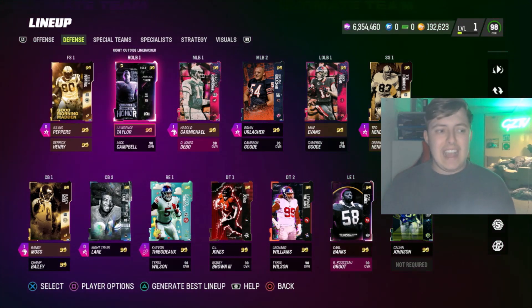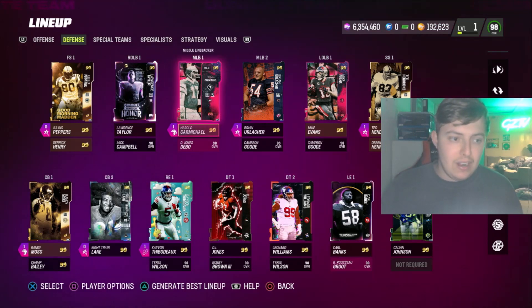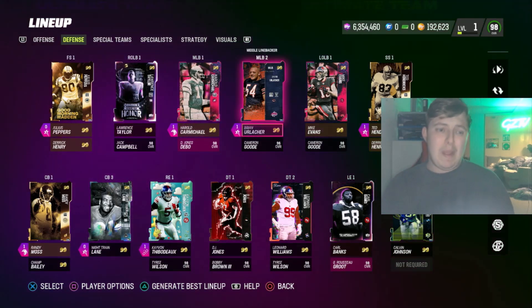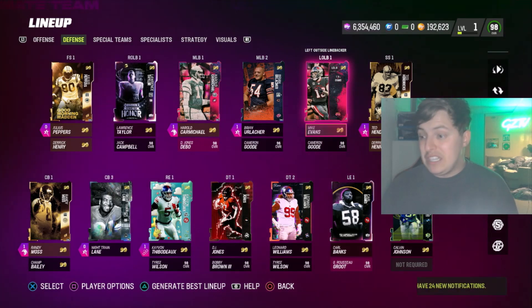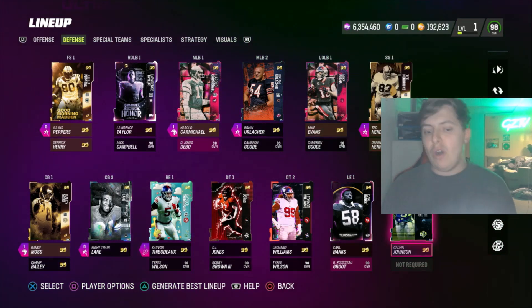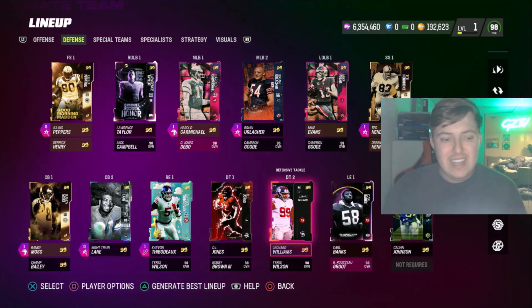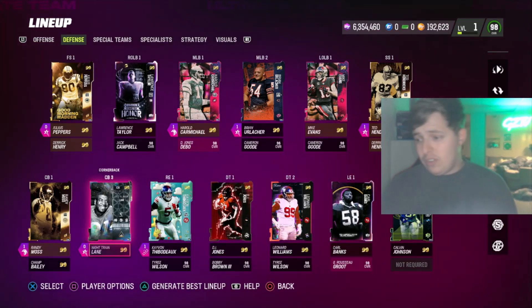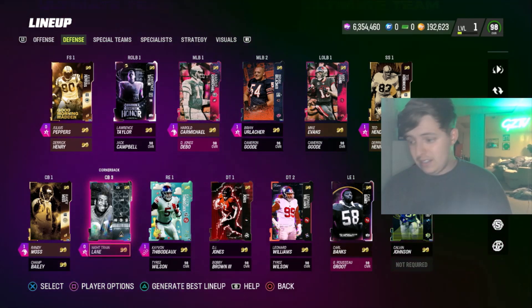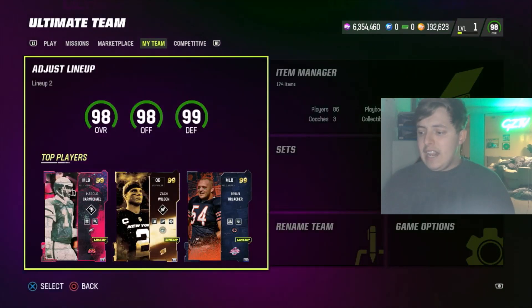Looking at the defense: free safety Julius Peppers, or you could get Chad Johnson. We have LT at right outside linebacker. If you eventually get a complete God squad, I'd get Micah Parsons — he's a great player. Harold Carmichael is a big essential. We've got Urlacher, Mike Evans at left outside linebacker — a pretty good card. Ted Hendricks is an amazing strong safety. You can also have enough training to get all the abilities you want. Calvin Johnson, Carl Banks — Michael Strahan's a pretty good card, Night Train Lane, Randy Moss. Vinatieri's a 99 but I don't really care about punters — this is Madden, we don't punt.